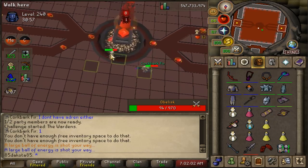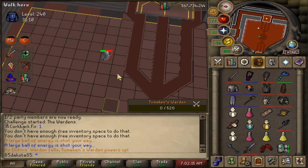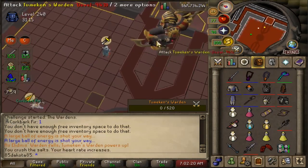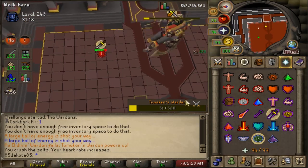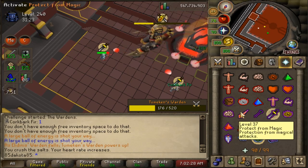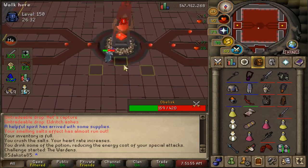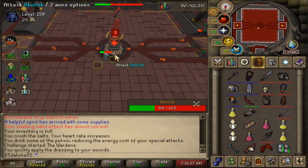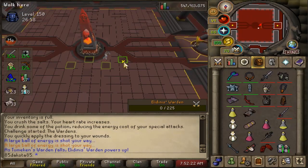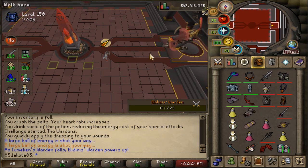When you tank one side of the obelisk orbs, you're not only deciding what order the lights and energy orbs are used during this phase — you're also deciding which Warden you fight in phase two and which you kill in phase three. Whichever side you tank, the other Warden stands up for phase two, and the Warden on your tank side is killed in phase three. Elidnus' Warden, the one on the right, tends to be easier — it doesn't use melee attacks in phase two, and the Phantoms that spawn in phase three are a little easier to deal with.